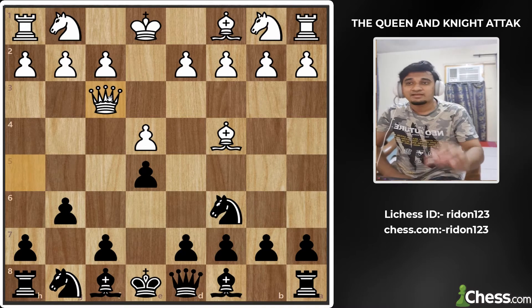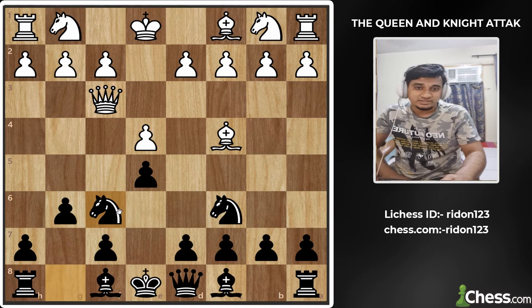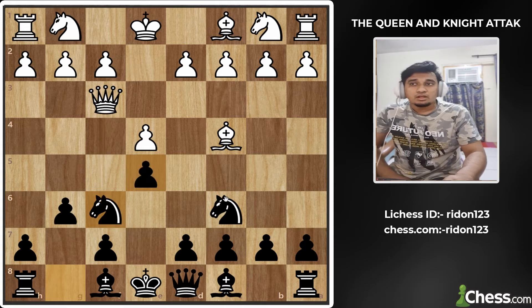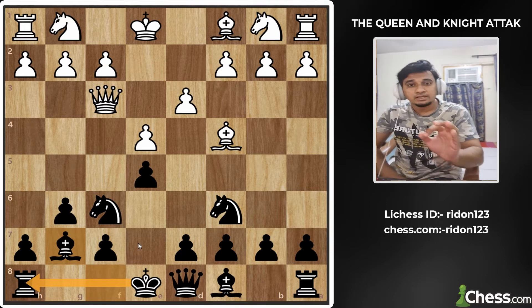Where is the checkmate? Then F3 will go — that is a checkmate. If you want to defend, the best movement is Knight to F6. Knight to F6 will attack the Queen. If you attack the Queen, you will attack it with the protection of the Knight. It's a great movement and there is an advantage here.